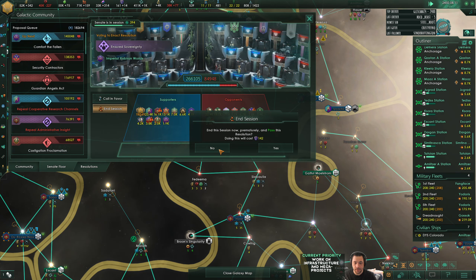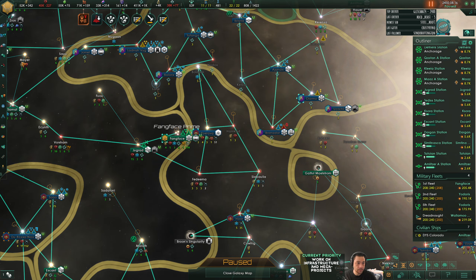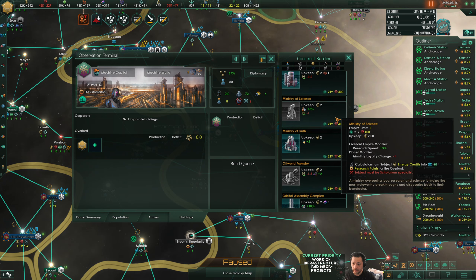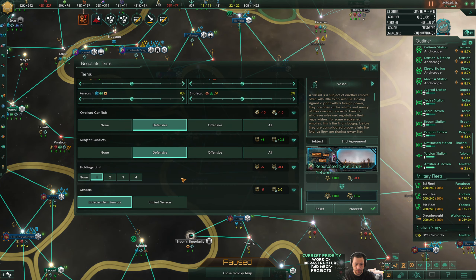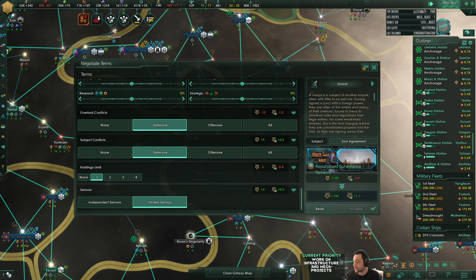I was renegotiating my vassal contracts so I'm not gonna use my influence on insured sovereignty - it would be a bit of a waste. I'll hold on to the influence instead and continue negotiating the vassal contracts. I think I had done Glyceb so I really only have RSI left - I don't even have a holding for them. Let's do aid agency like I do for everybody else - done.